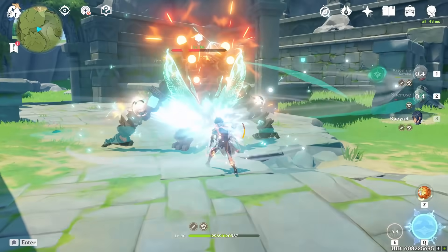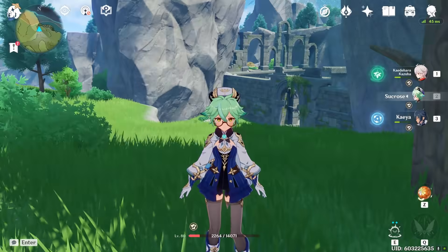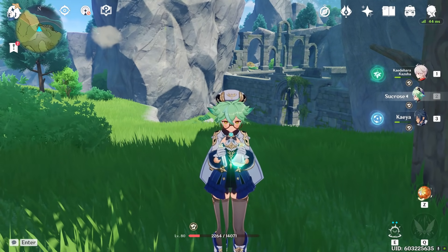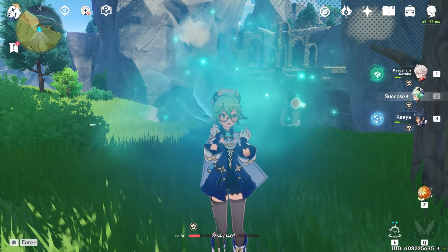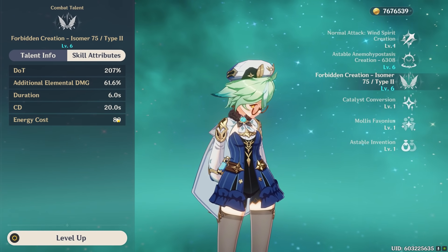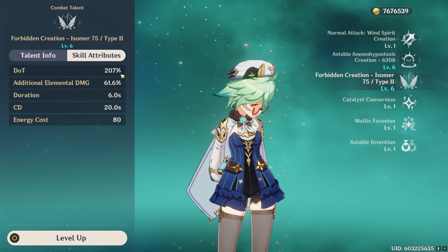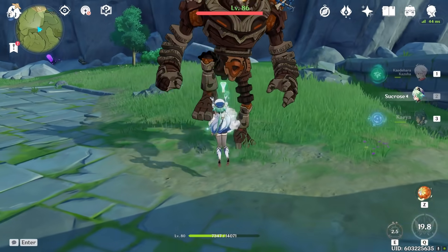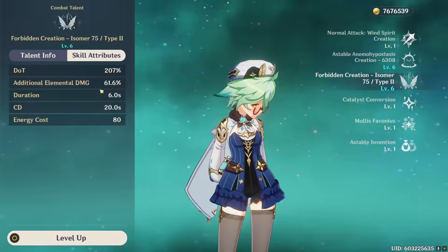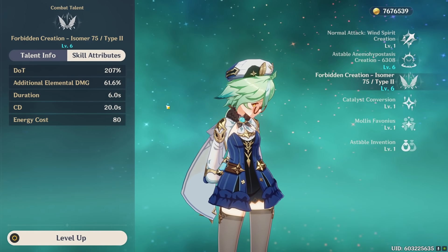Sucrose's burst can infuse with another element and deal additional DoT damage of that element — so you'll see three numbers: the Anemo damage, the swirl damage, and an additional elemental damage. A con is her 80 energy cost and 20-second cooldown. A pro is her burst has CC and pulls enemies in, but a con is that larger enemies don't always touch the center of her burst, preventing the elemental infusion from triggering.